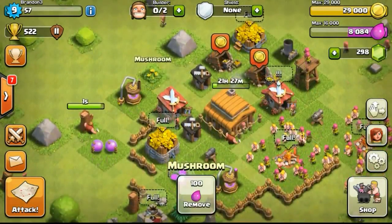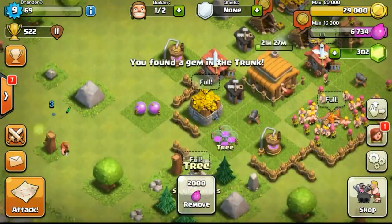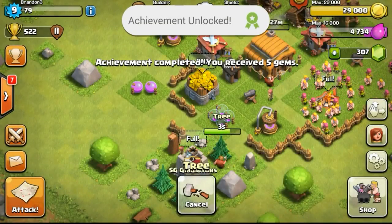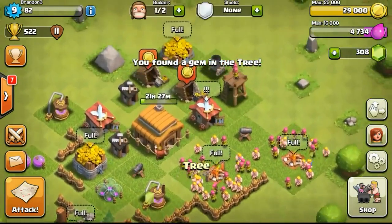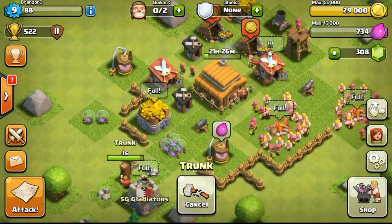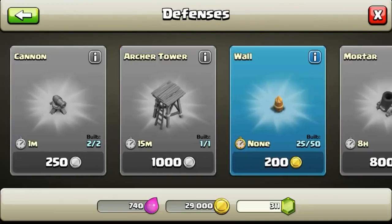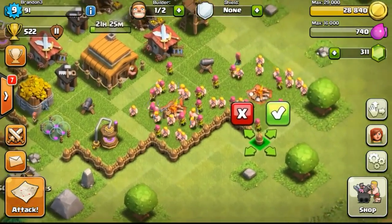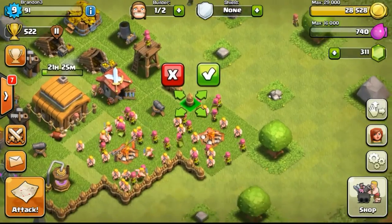Just removing some obstacles and fast-forwarding everything. We get another achievement done - 5 more gems, putting us at 307 gems total. Trying to get to 500 gems to get the third builder. The third builder isn't too difficult - when you start you get roughly 240 gems, so you only need about 260 more, and removing obstacles plus some achievements should get you there.